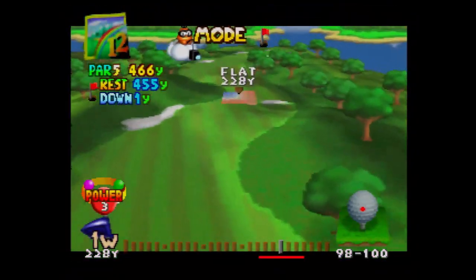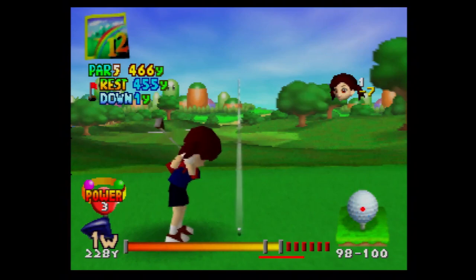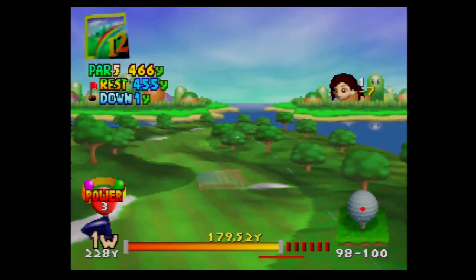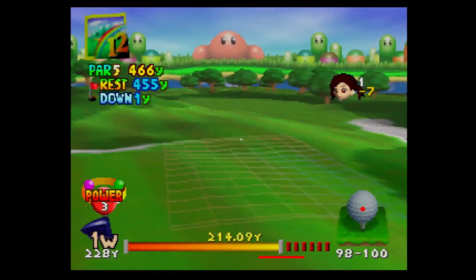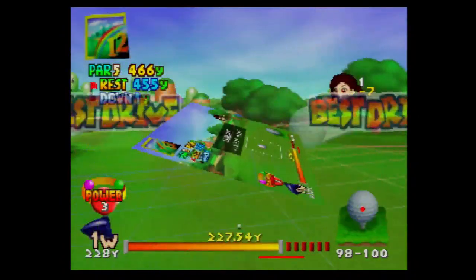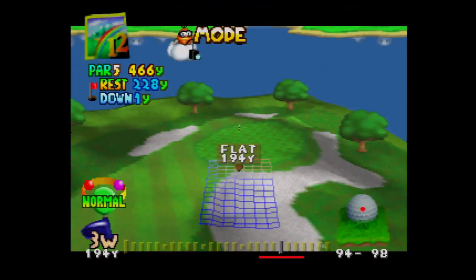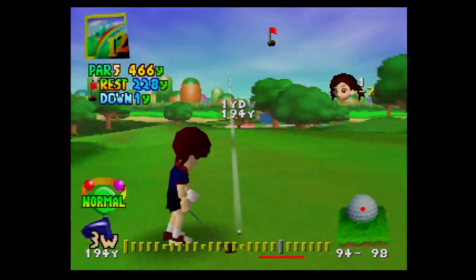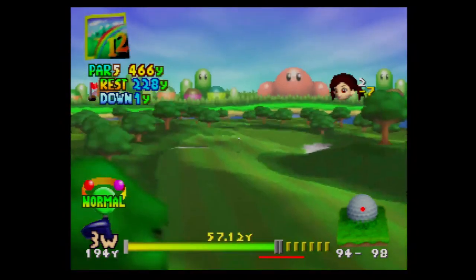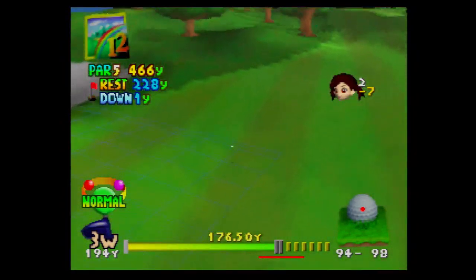This is a par five, so it looks like we're going to use a power shot. Finally I get a good power shot, and you get a special animation for it — it also varies from character to character. I'm not confident enough we can eagle this hole, so we're just going to play it safe. Sometimes you can go for high risk, high reward shots if you're good enough, but I don't always recommend doing it.